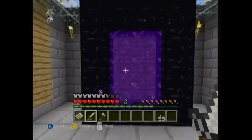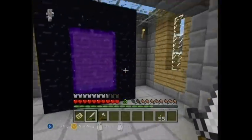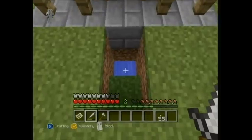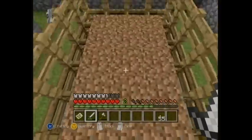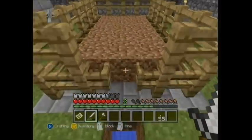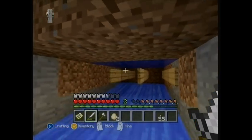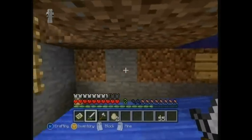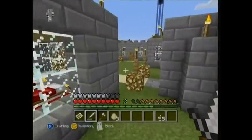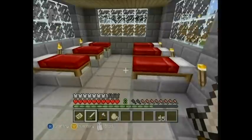We've got our nether portal - due to a lucky early find with diamonds we managed to get some obsidian, and a few people have been through there already. This is a chicken farm - I think this was Sniper Bunny. It was a normal chicken farm but we wanted something more compact, so ignoring all EU regulations, Sniper Bunny stuck these chickens in a hole, filled it with water, and just lets their eggs drop indefinitely so we can all have some cake.